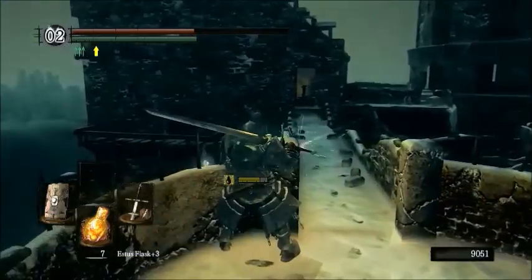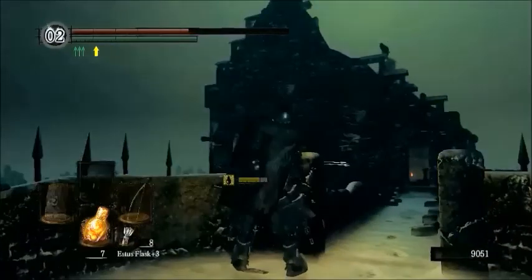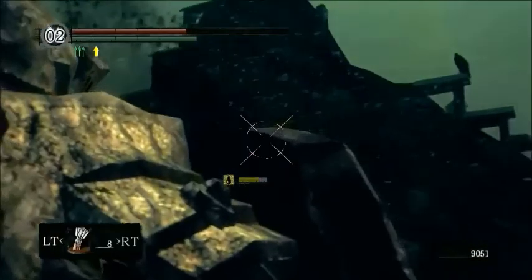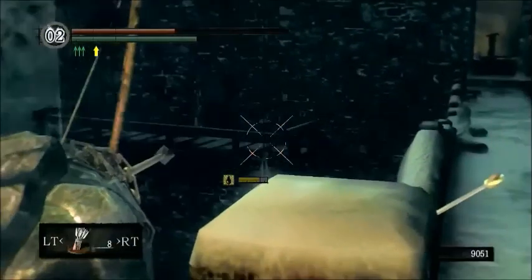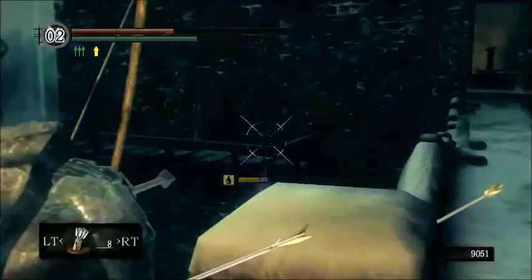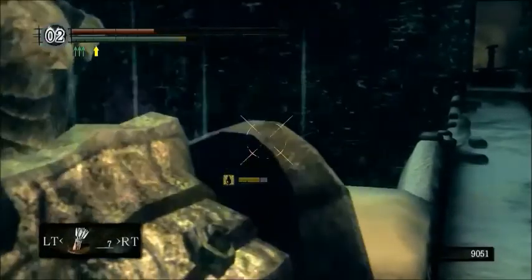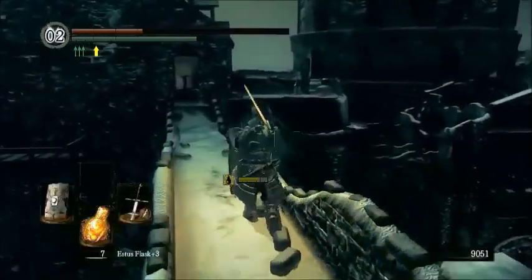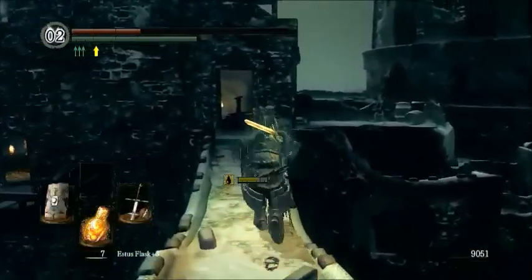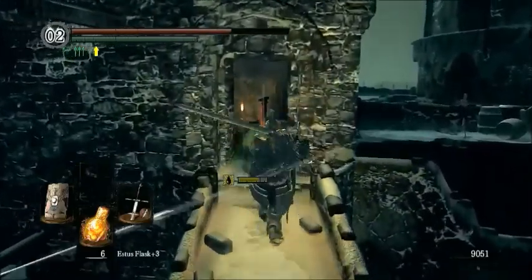So we're going to be able to shoot at another item here - it's right over there, as you can just barely see. If you get it just right, it's right down there. And close enough - so there we go. That guy's been hitting us enough; it's barely a poke with our Havel set, but it's going to get pretty annoying.